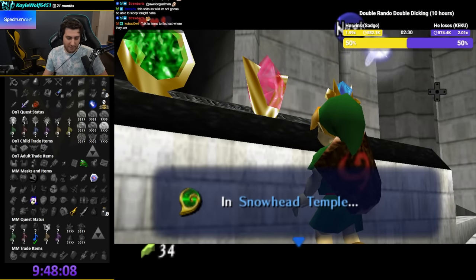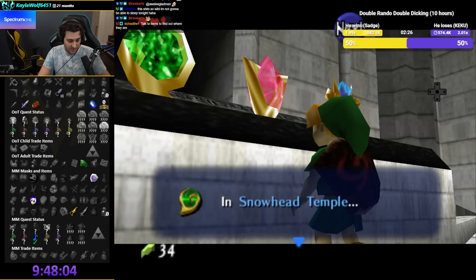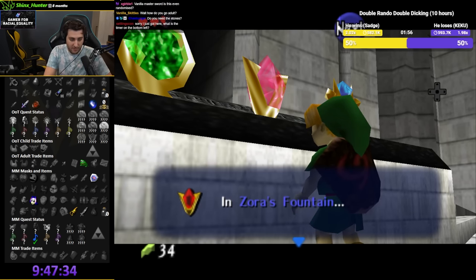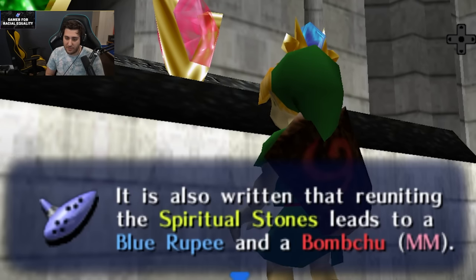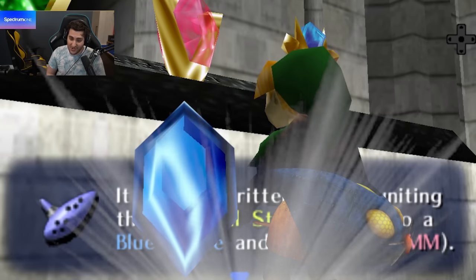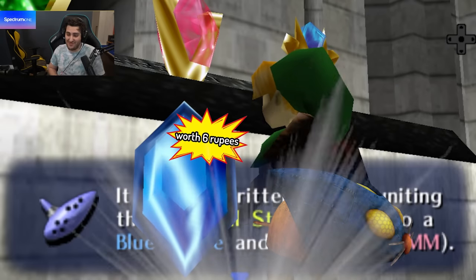So we have the item tracker — these are the locations of items, but that doesn't mean we can necessarily get there easily. Goron Ruby is in Zora Fountain, Zora Sapphire is in Spirit Temple. It's also written that the reuniting of the Spiritual Stones leads to a blue rupee and a bomb shoe. The legendary blue rupee!